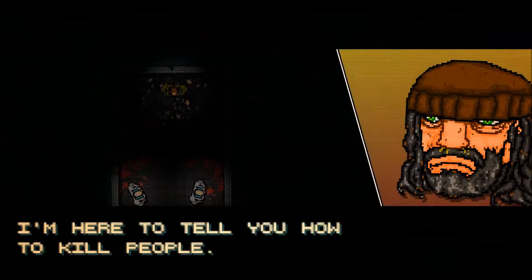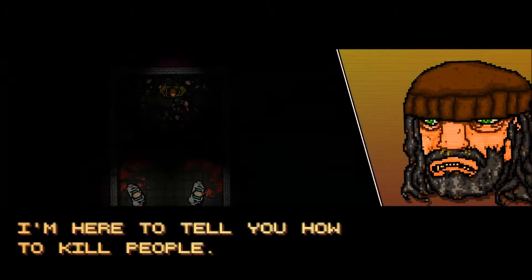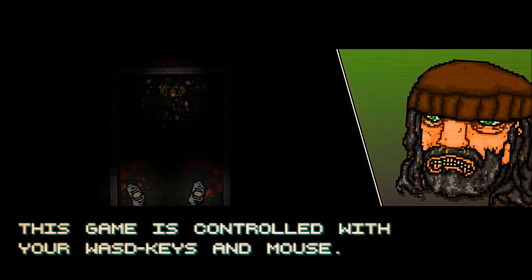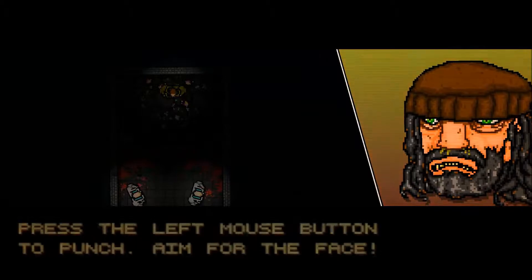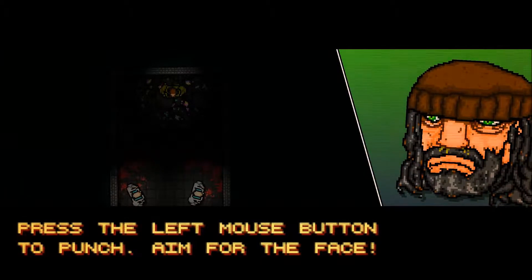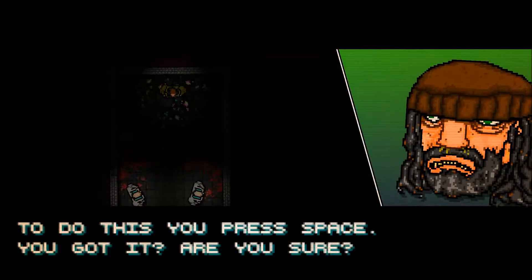Start game. Okay, who's this? 'I'm here to tell you how to kill people.' You don't look like someone I should be trusting, especially to kill people. Fair enough, anyway. The game is controlled with WASD and a mouse — I've got both of those. Press the left mouse button to punch, aim for the face. Once you've knocked someone out you have to finish it — press space.